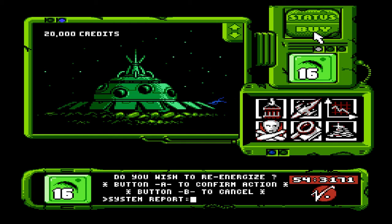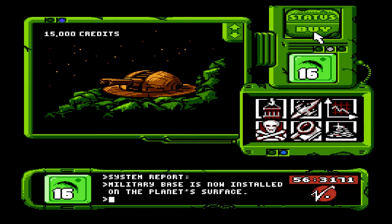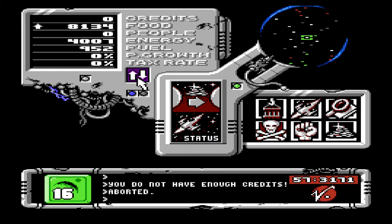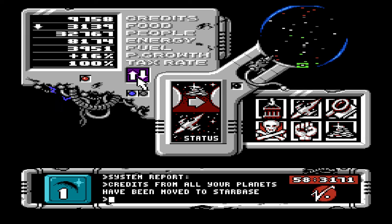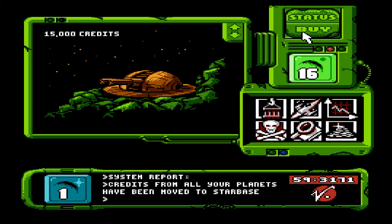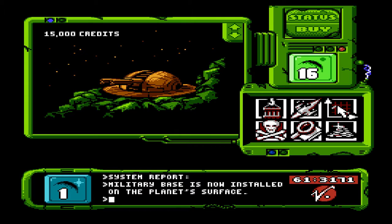I haven't done that in a long time. Buy one of these. Oh, it's already there. Do you wish to re-energize? Yes. Base has now been re-energized. Buy one of these. Man, buying military hardware is very pricey. Not enough credits for one of these guys? Oh my gosh. Planet 1. Go to money. Yeah, I need 15,000, right? Okay, so I'm just gonna tax the crap out of a max populated planet. There we go. Now buy this again. Okay. Military base has now been installed.